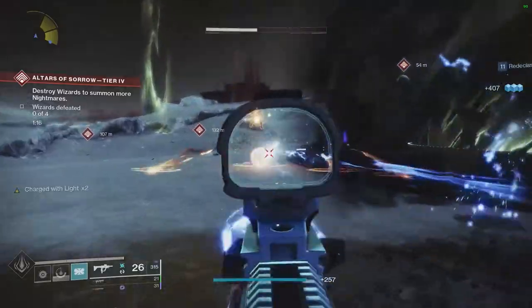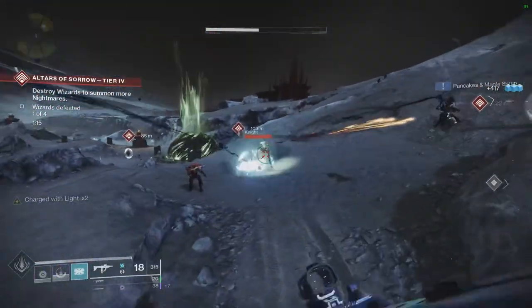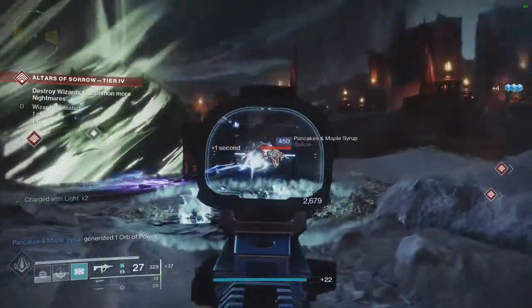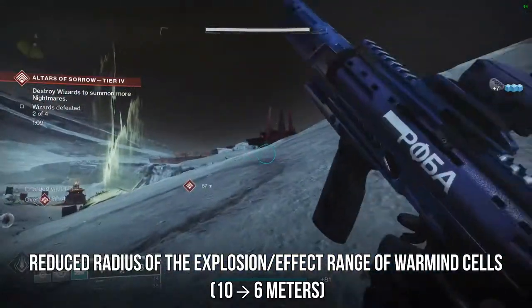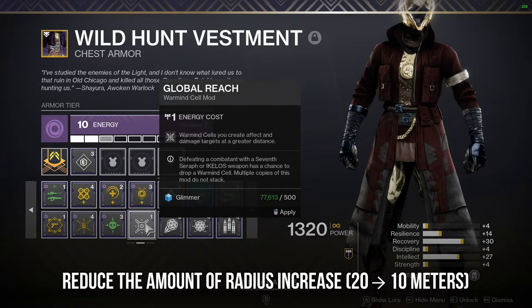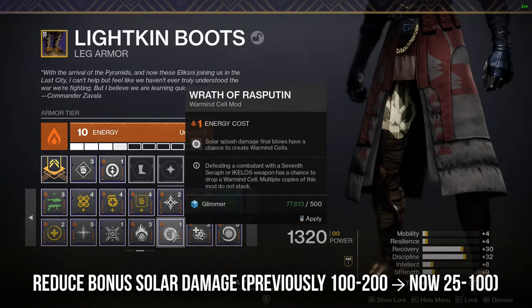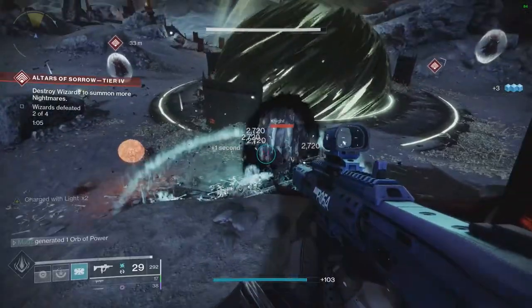Moving on, we have Warmind cells. We knew this was going to happen — Warmind cells are just too powerful, and they were made to be that way while Bungie was still on the sunsetting train. But now that sunsetting is gone and Warmind cells are here to stay, they need to be reined in. Base Warmind cells are getting a reduced radius of explosion and effective range, as well as reduced explosion damage. The Global Reach mod is going from 1 to 3 energy cost, with a reduced radius increase. Cellular Suppression is being reduced from 3 seconds to 2 seconds. And Wrath of Rasputin is getting a reduction in bonus solar damage. Overall, Warmind cell efficiency will be reduced by about half — so instead of clearing whole rooms in harder content, you might see yourself getting more enemies low instead.